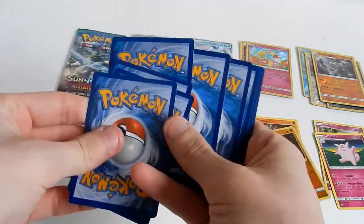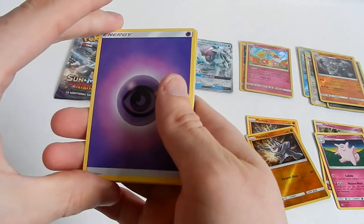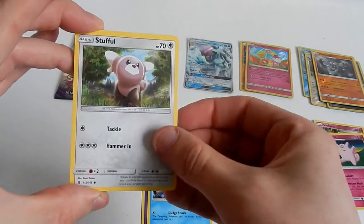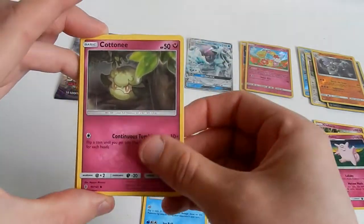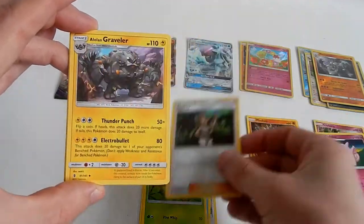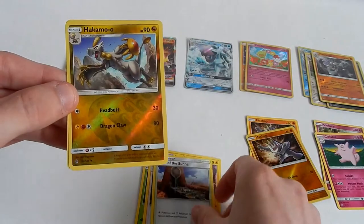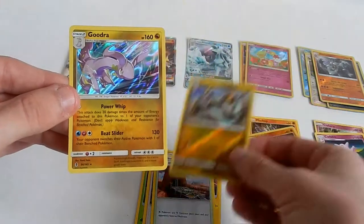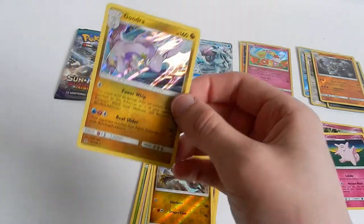One, two, three, and four. Psychic energy. Inkay, Stufful, Alolan Raticate, Cottonee, Bellsprout, Mallow, Alolan Graveler. Altar of the Sun. The reverse is a Hakamo-o — awesome! And the rare in the pack is a Gurdurr holo — even more awesome!